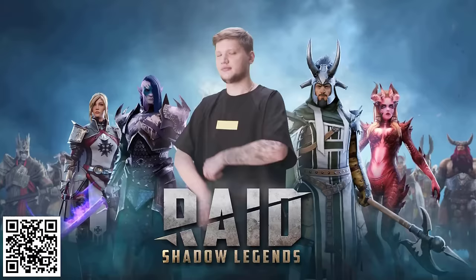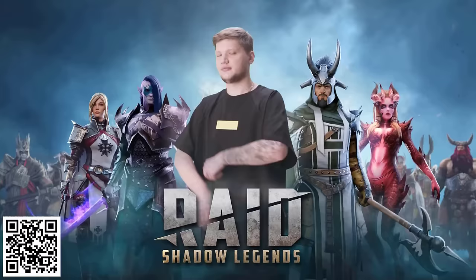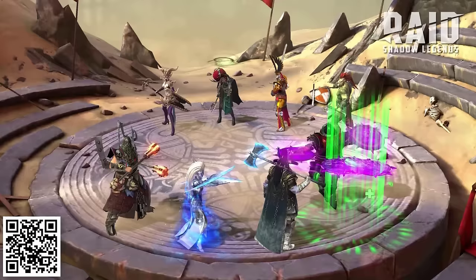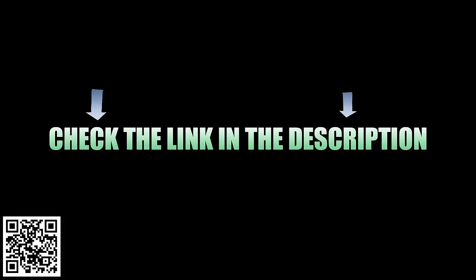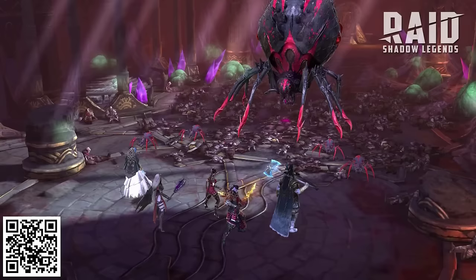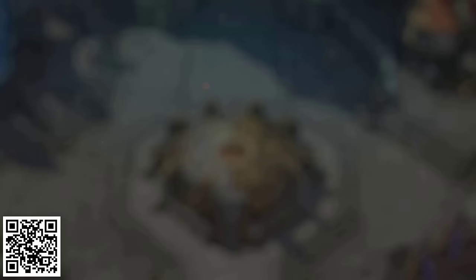There's new things being added all the time, like giveaways, events, tournaments, and more — including a current giveaway for a super limited edition champion based on esports legend Simple. All you have to do is log in for seven days between now and January 28th, and he's yours. There has never been a better time to get started, and if you use my link or scan the QR code on screen, new players will get a free starter pack worth almost $30 to kickstart your game.